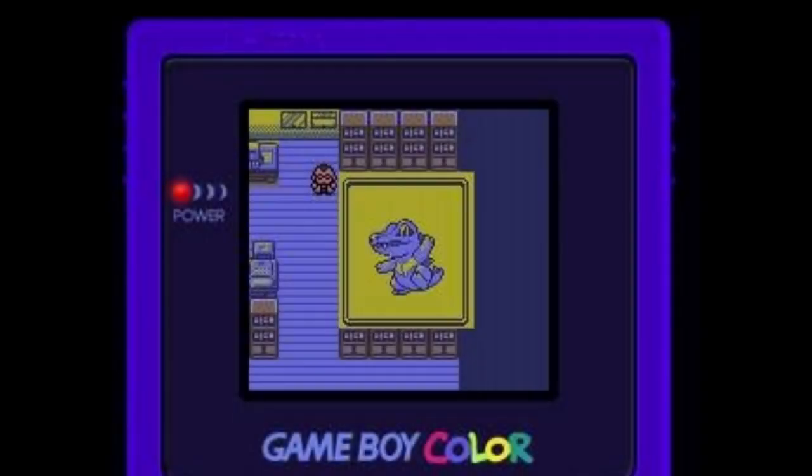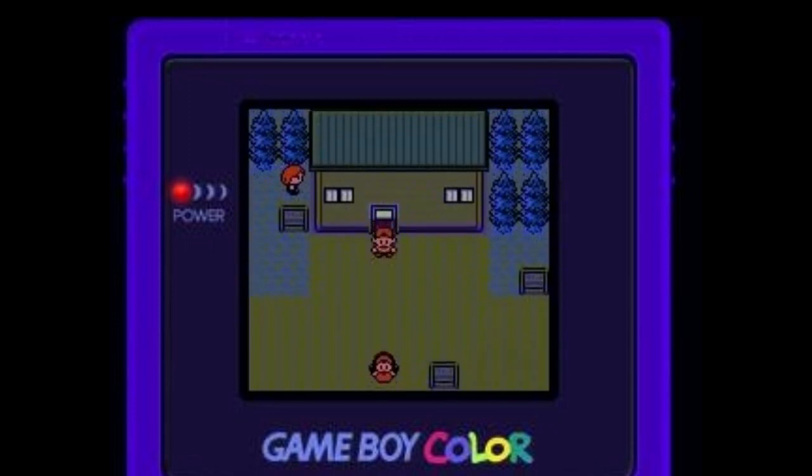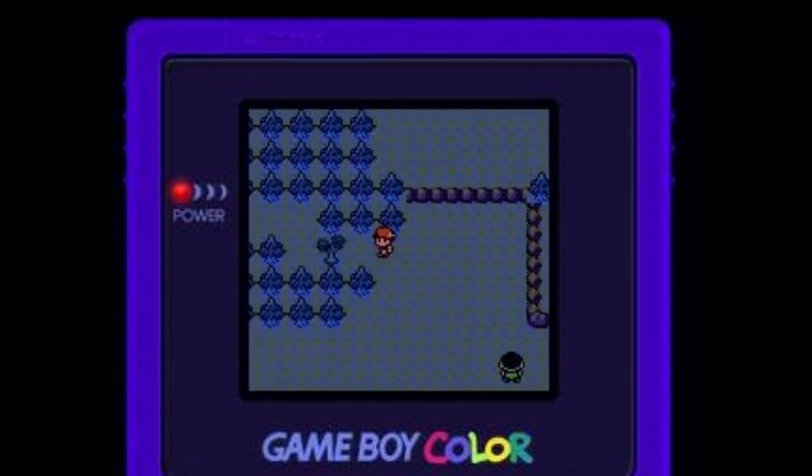First grab your starter and name it whatever you want. Now exit Elm's Lab and leave town. Once you leave the town, go to Cherrygrove City.